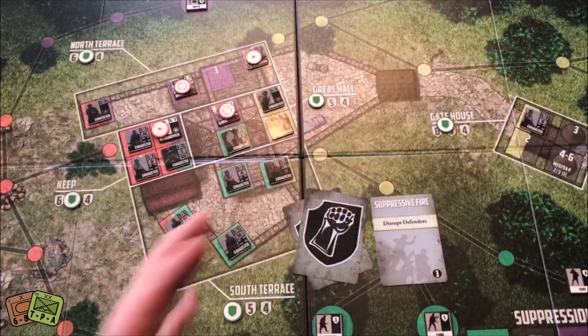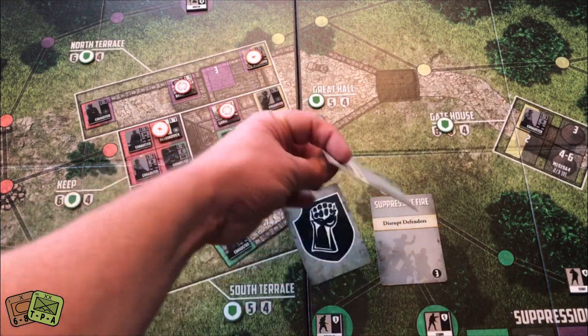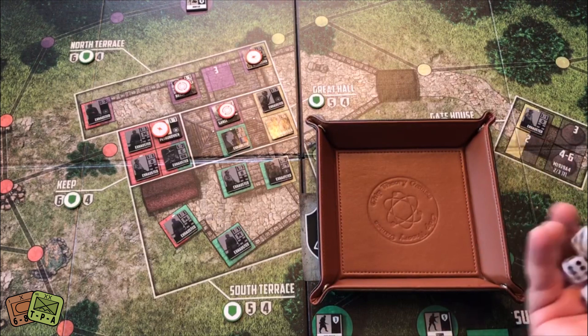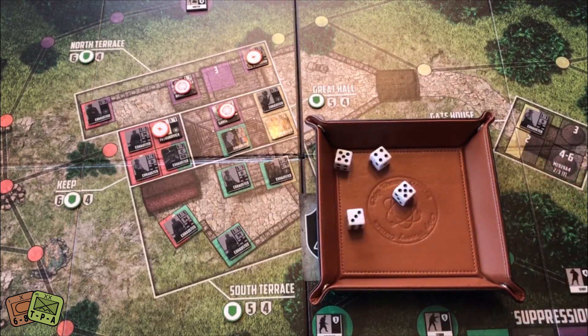That can be really bad if you have four or five machine guns and mortars around. I've been good about getting those off the board. Now Besatin Jenny is going to get attacked — this could be very bad. I might lose all three of those guys. I should have moved them. Four or higher — bam.